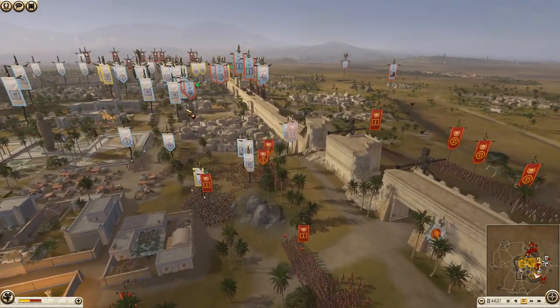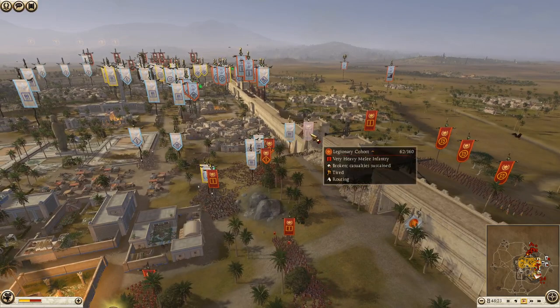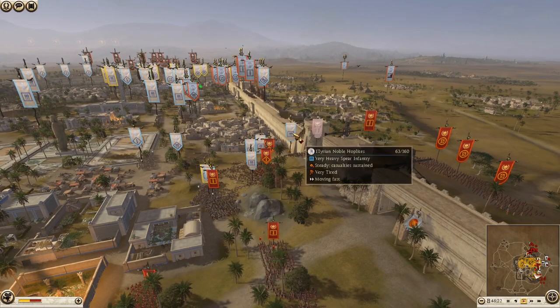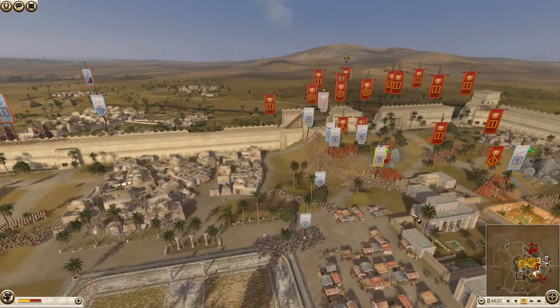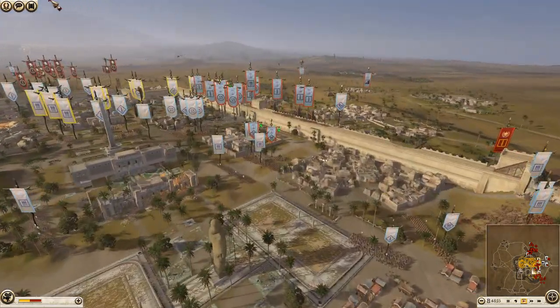This is a rough start for Rome — it's why sometimes bringing wall siege equipment is useful, so you can send a tower around and land men on a wall elsewhere. Ariadai is making a push on this side, and these Roman cohorts have been devastated. The Illyrian Noble Hoplites are not looking so fresh either, but they definitely have enough over there to contain Rome for quite a good amount of time.